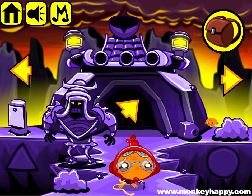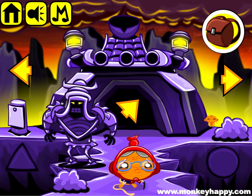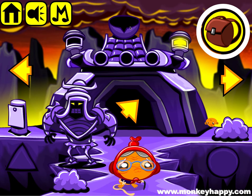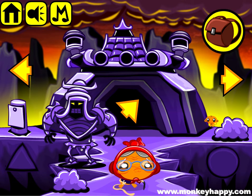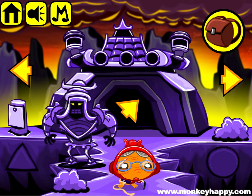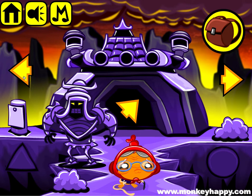Hello and welcome to monkeyhappy.com stage 398 — this is the Four Scrolls, chapter six. The idea here is that we have to find the stone that will reveal the directions on the scroll. Here are some clues. Let's go left.